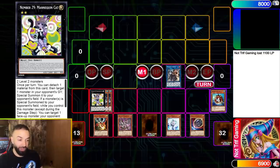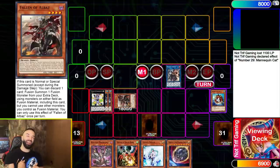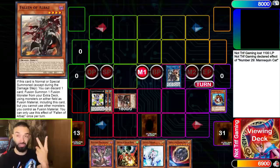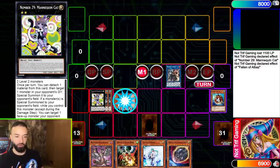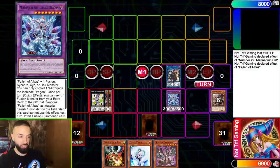You summon none other than Fallen of Albaz. This is so broken. You go Albaz with the Beyond the Pendulum — by the way, this also gets rid of a Link too, so it just gets rid of their strong monster. They get rid of a Gigantic Spright, Spright Elf, anything — doesn't matter. Then you use it to summon Mirror Jade, discard whatever you want. You shouldn't get rid of Nibiru because your board is going to be insane.